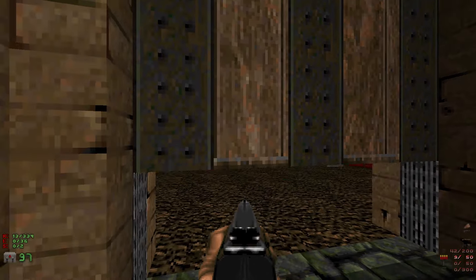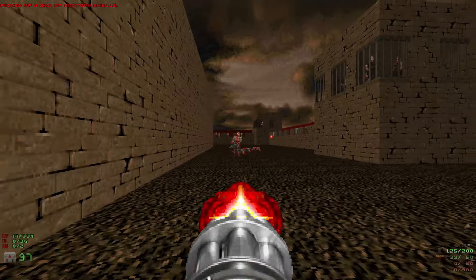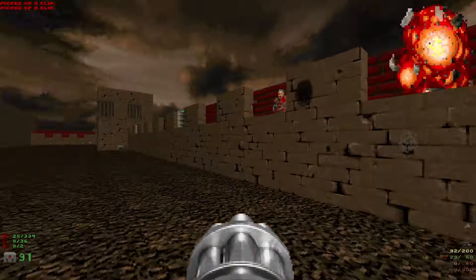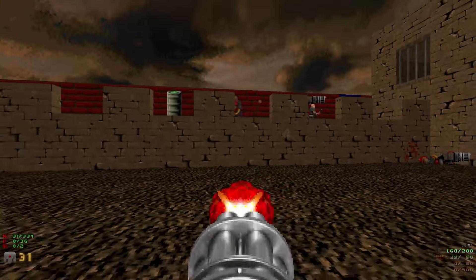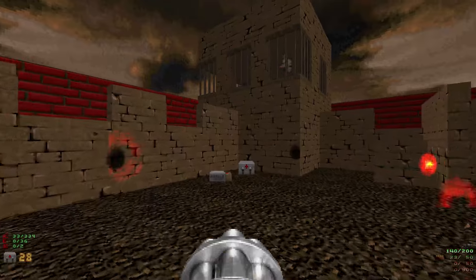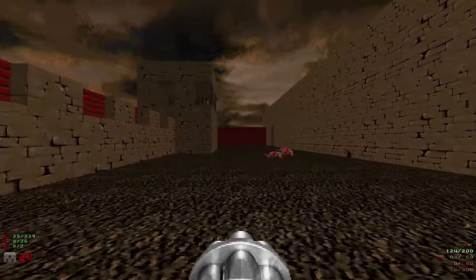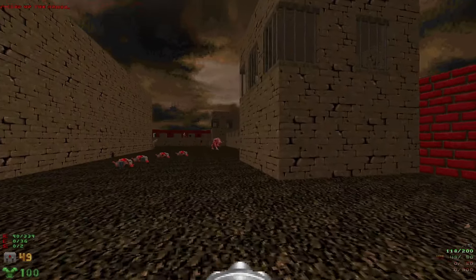Then we're gonna head through this door — it's gonna lead us outside. We're gonna grab some bullets and some shells, and we have a bunch of zombies and shotgunners up here as well. A bunch of enemies out here to take out, and we're just gonna run along, blow up some barrels. We'll grab some health and shells here, and we're gonna run all the way back, grabbing the medkits. Let's take out this pesky chaingunner up there. Let's grab the health and armor here and take out the rest of the enemies.